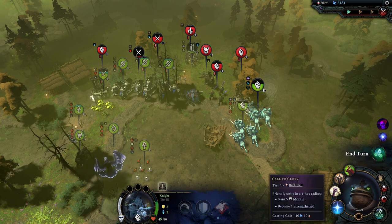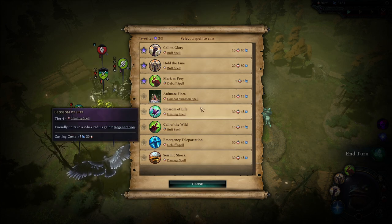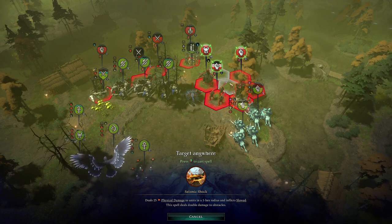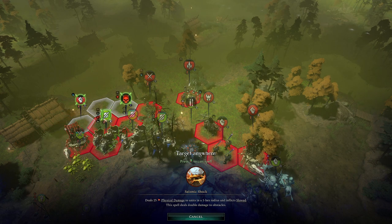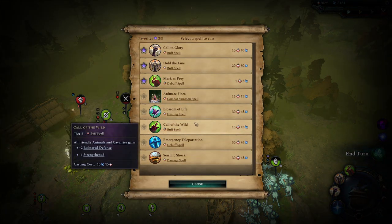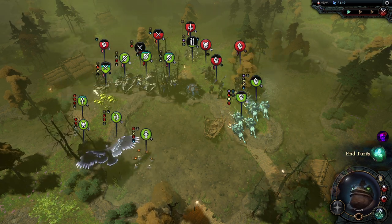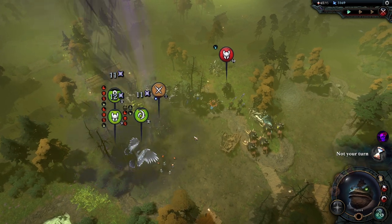What can we do? Gain five morale, become strengthened. We could inflict slowed and a bunch of damage on this group here, or kill something in the process. Call of the wild - yeah, we'll do that. We got enough creatures where that makes some sense. He's probably going to close in on us again a little bit more, and all the debuffs are just rolling in there. It's crazy.